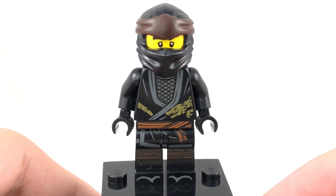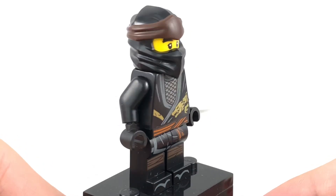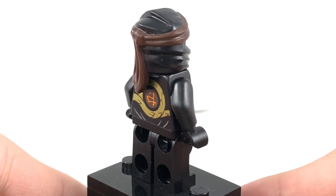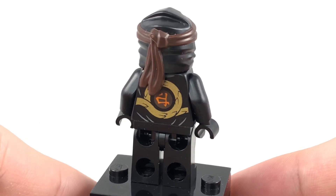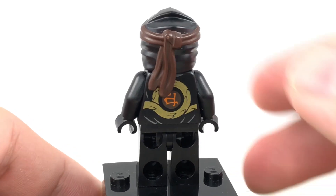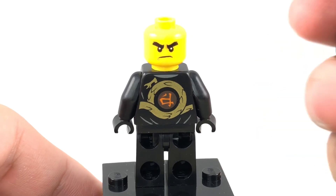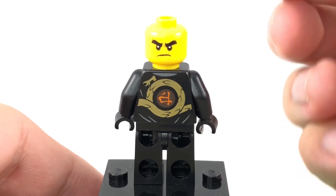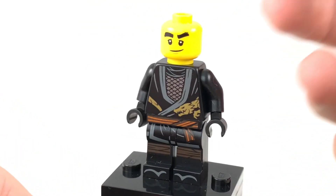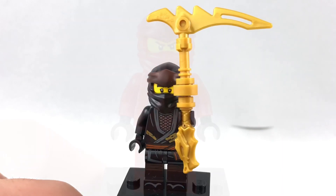We'll start with Cole, and I think this is the only way to get him in a regular set besides a spinner, so he is the least common of the ninja this time around. The design of him is really neat though. I like that new dual molded mask with the brown head wrap and then that nice black design. All of it is just one piece, so it's easy to remove now. He has a back facial expression, which these are from the Lego Ninjago movie wave, and a better look at his front facial expression where he looks pretty darn confident. And there's a little build for the Scythe of Quakes.